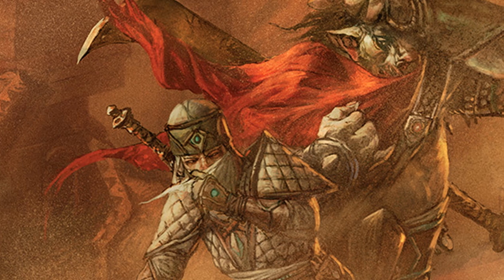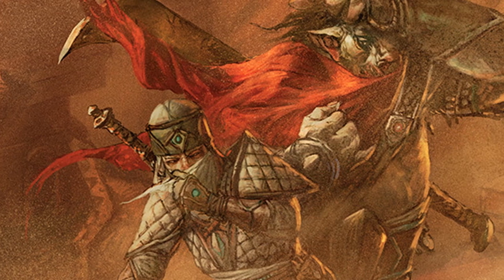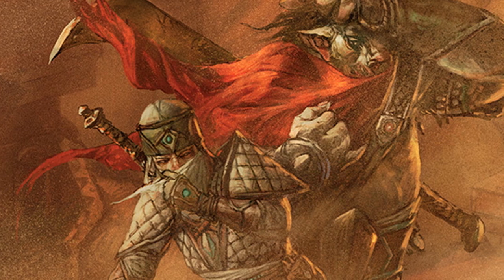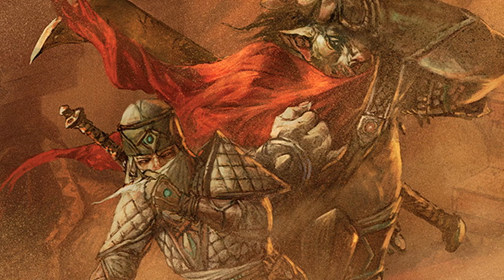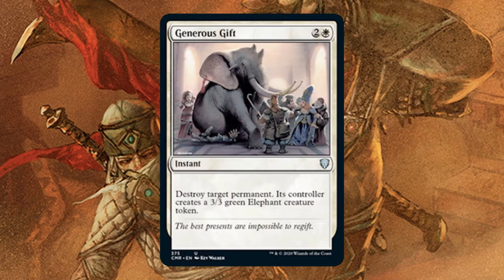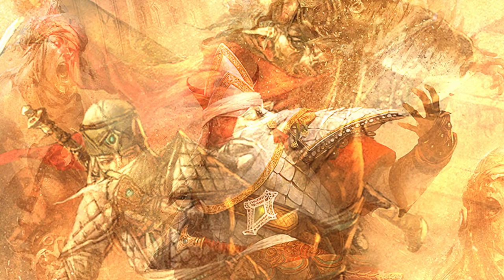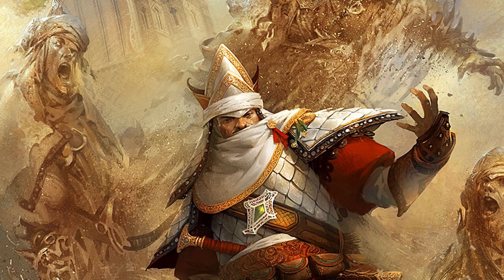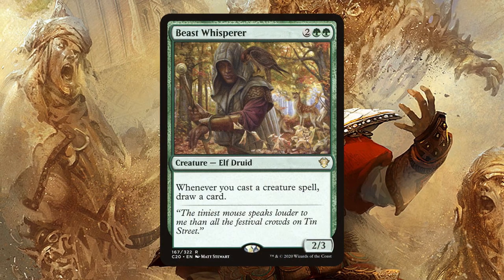The final and coolest way to win is our namesake Elephantate Combo. I said it right that time, let's go! This secretly IS an Elephant tribal deck — we just gift all the Elephants to our opponents. How generous! Let's break this combo down. Start with infinite mana, no library remaining, and a draw engine. Your storm combo should get you there pretty easily.